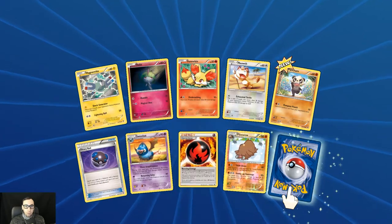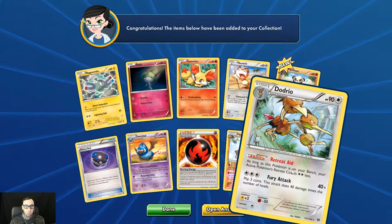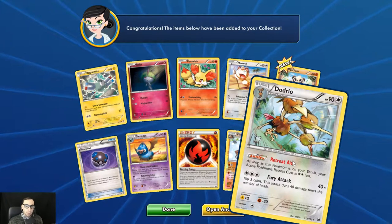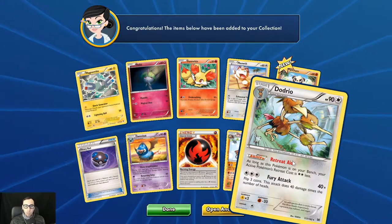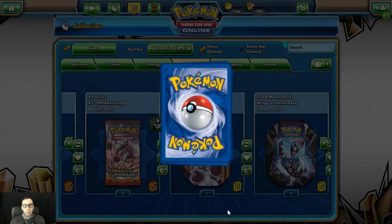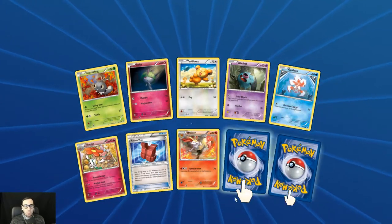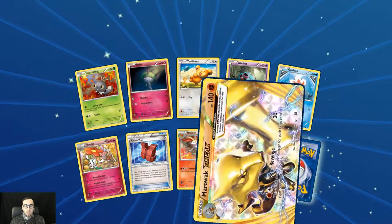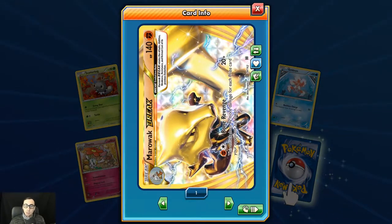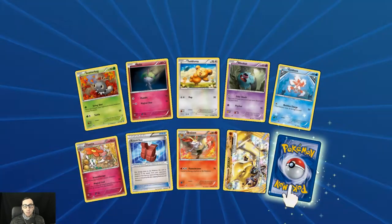Another Burning Energy — very nice. First holo Piloswine. And a Dodrio with Retreat Aid, just like the original from the Jungle or Base set — can't recall — a good card that was very useful for helping you retreat when you would otherwise face Gust of Wind. And Bone Revenge — the Marowak Break. And we get the Empoleon holo rare with Dignified Fighter: each of your basic Pokémon's attacks do 20 more damage to your opponent's active Pokémon before any weakness or resistance.